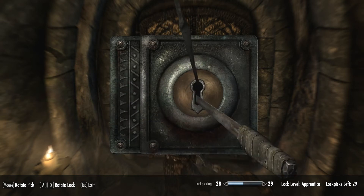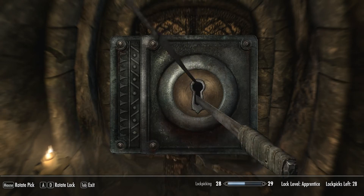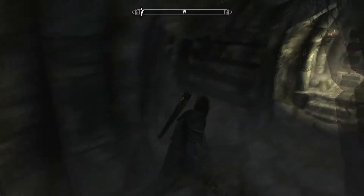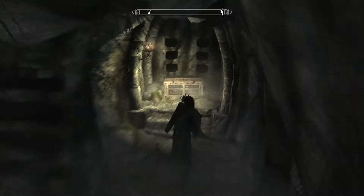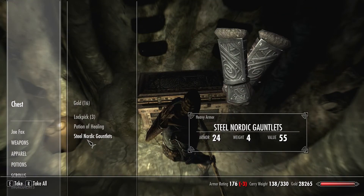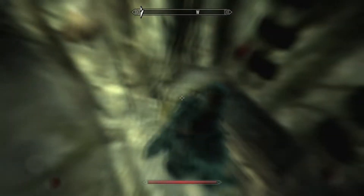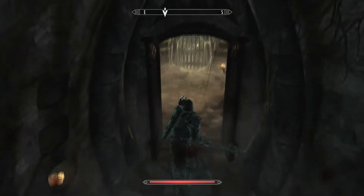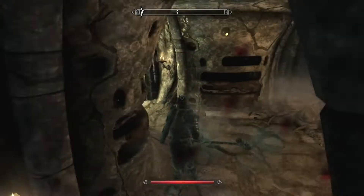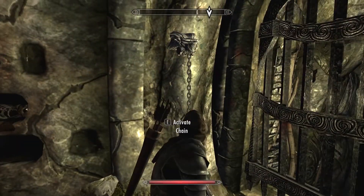I'm not sure if all the lock angles are the same, but I went ahead and picked the lock — it's pretty simple. I didn't find anything that great inside; I opened a chest but there was nothing worth noting. I also got hit with a bunch of poison darts again, but since my level is high right now it's very easy to get past.